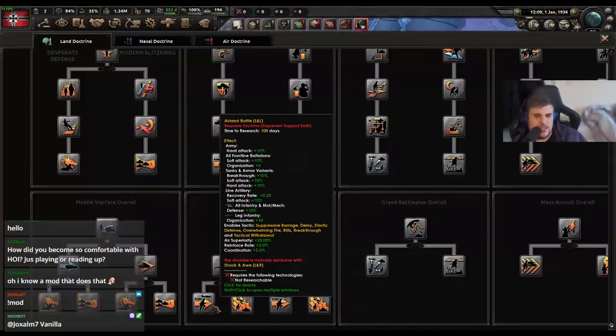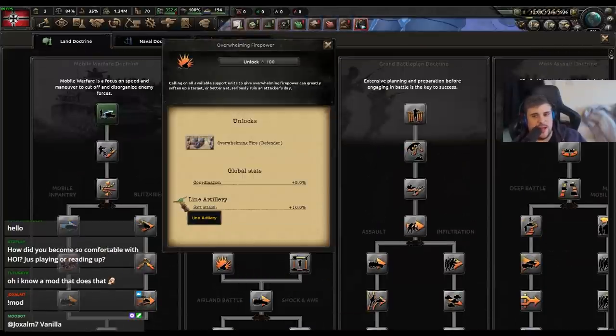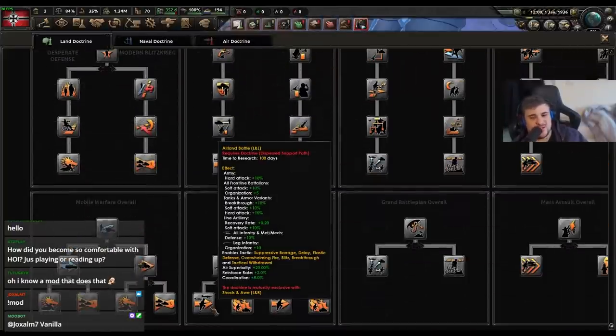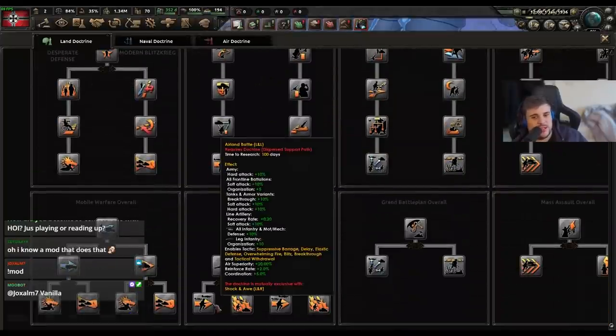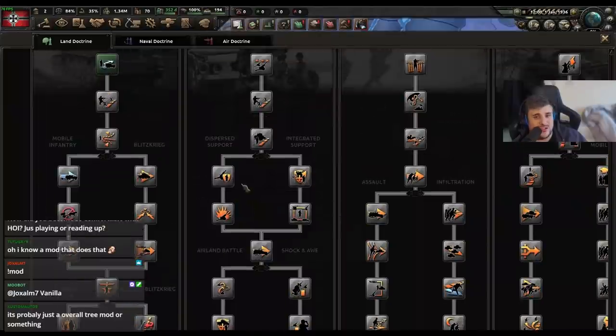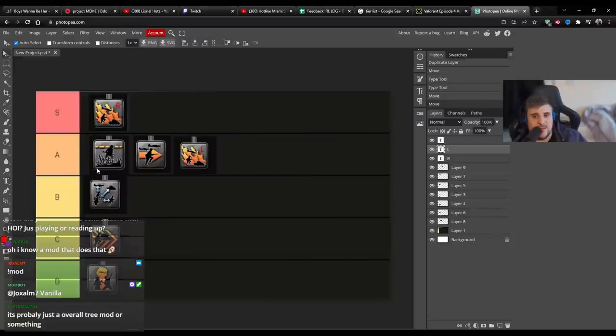Next up is air land battle down the disperse support path — basically infantry with lots of air support. You could also include line artillery in divisions, but once again when you compare it to the two centre doctrines you end up with less soft attack from support companies. And if you have integrated support they end up being more expensive. So unfortunately air land battle disperse is a no for me.